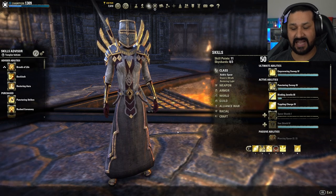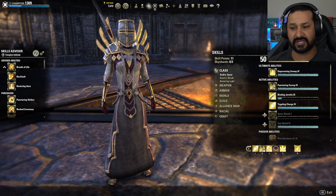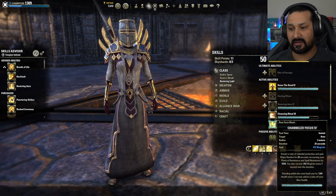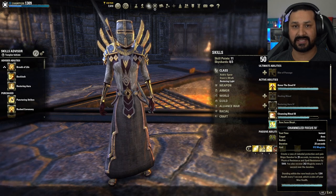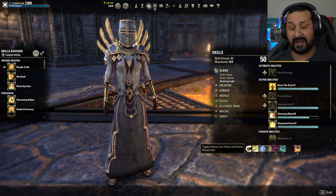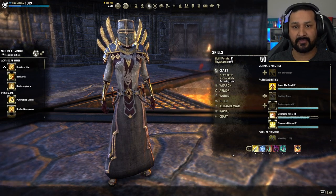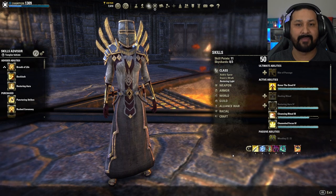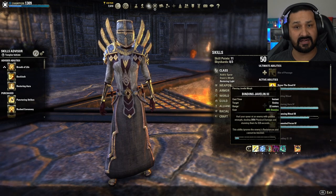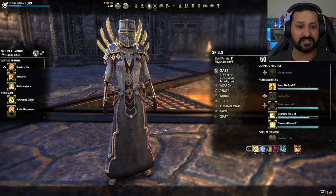Everything on the Magicka bar is focused 100% on Magicka. I might take off Radiating Regeneration and put something else on — maybe Channeled Focus, or switch it to the other morph to get stamina instead. My other bar is 100% stamina. I'll start off on one bar, and I have very high resources and resource recovery, so damage is a little lacking. But my companions make up for the rest of the DPS, and I'm consistently able to stay in combat.